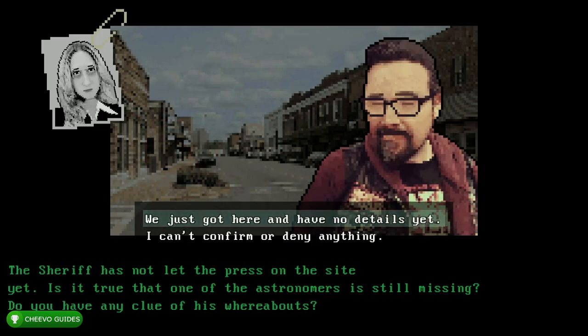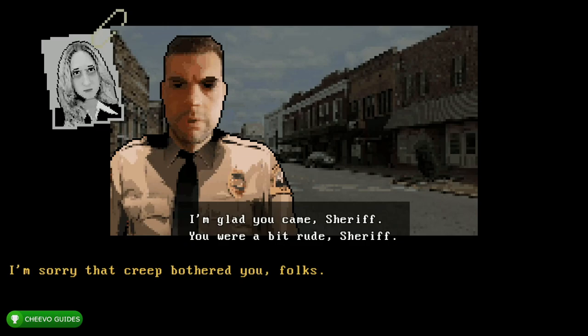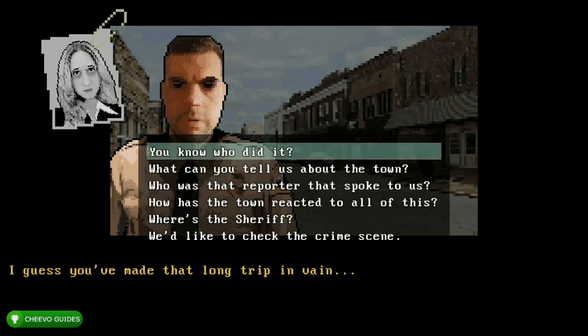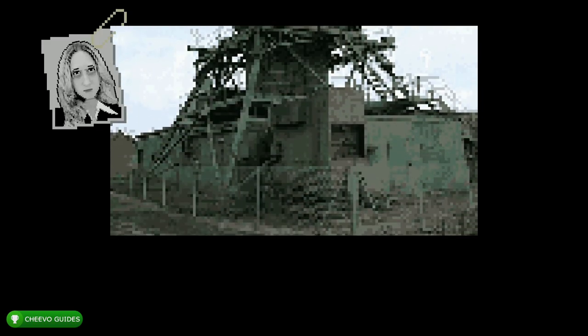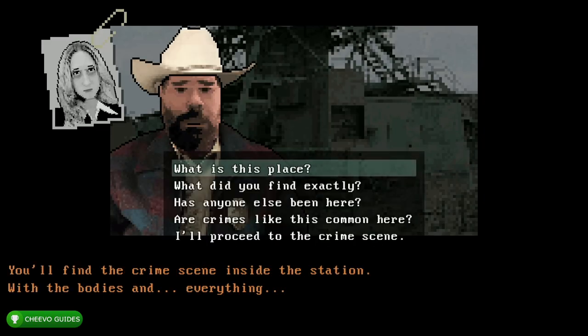Then choose the top option again: 'We just got here and have no details yet.' Then the top option: 'I'm glad you came, Sheriff,' and then the third option: 'Remain silent.' Next we want to choose the very bottom option: 'We'd like to check the crime scene.'